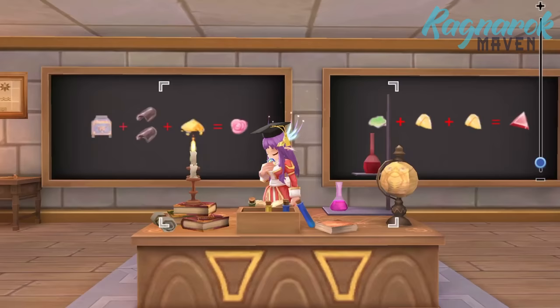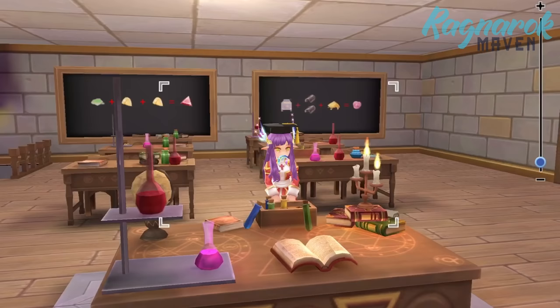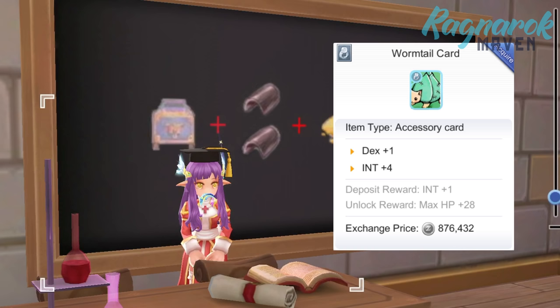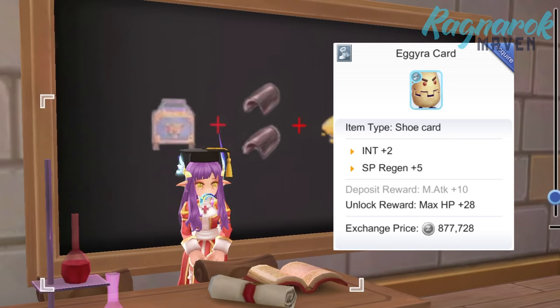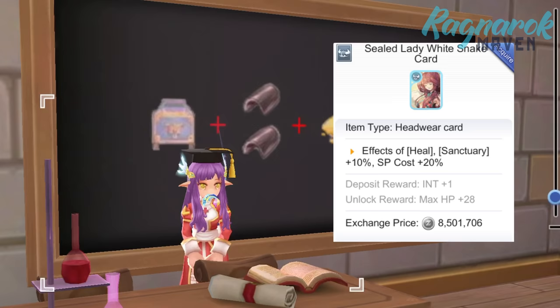Next, let's take a look at the cards that can supplement our equipment. There are a lot of useful cards for full supports, especially defense ones with special effects, but for this video we'll focus on cards that can add to our intelligence. For the accessory, we have the Wormtail Card that can give +4 INT and +1 DEX. For the shoes, the Agira Card is a good option since it not only gives +2 INT but also +5 SP regen. For the headwear, we have the Rideward Card which gives +5 INT, the Elder Willow Card which gives +3 INT, the Carrot Card which gives +2 INT, and another option — although pricier — is the Sealed Lady Whitesnake Card which increases the effects of Heal and Sanctuary by 10%.